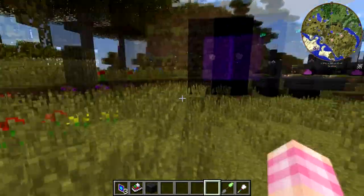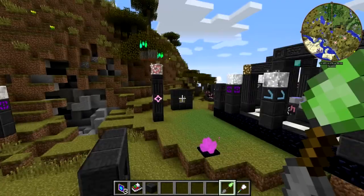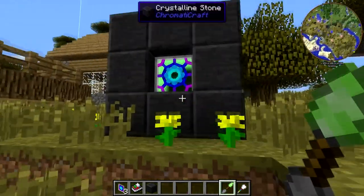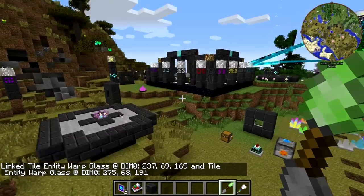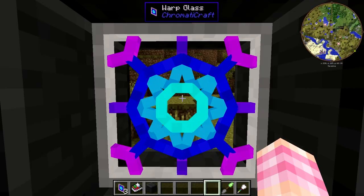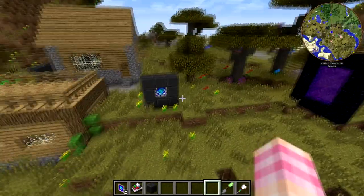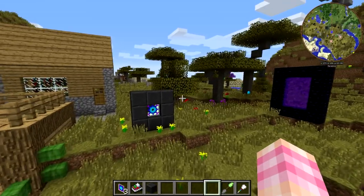It's specifically designed for same-dimension use. Let's right click on this and see if I can link two warp glasses that are already linked. What I've done is actually re-linked that one to this one, rather than linking that one as well to this one — so I've changed the link. Each warp glass can only link you to one location, and you can't use the same warp glass as a destination for more than one warp glass.